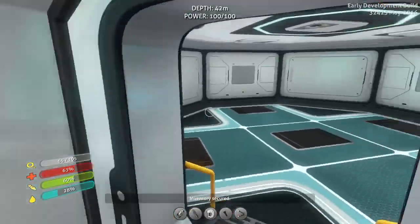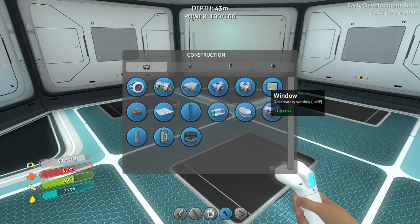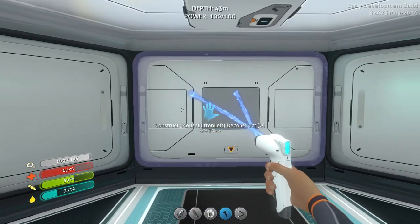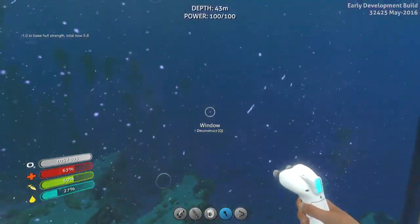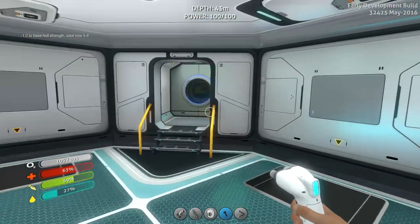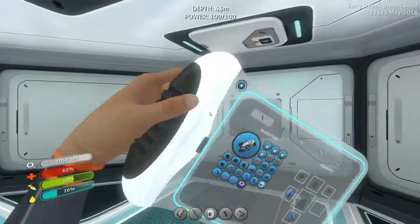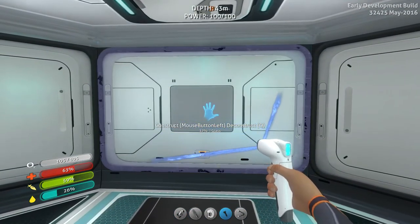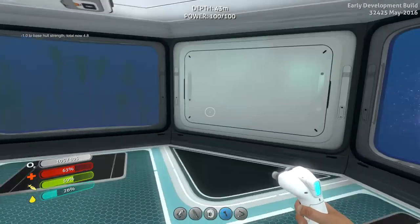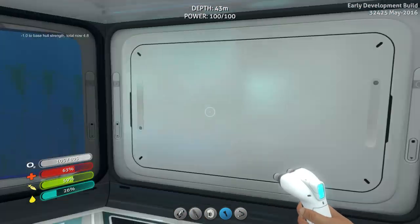Pop on in, inventory secured. Okay, let's build. Actually first I want to build some windows — oh, this is going to look so cool. So awesome. God, so cool. I built it on the wrong one — I meant to build it on the center one. My bad. I think we do have enough. We can just build the whole thing glass. Do we have enough for one more? No we don't. Dang it.